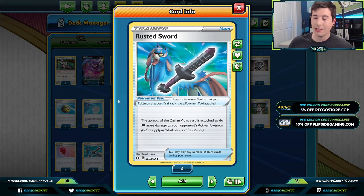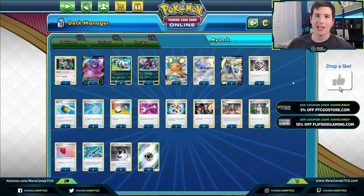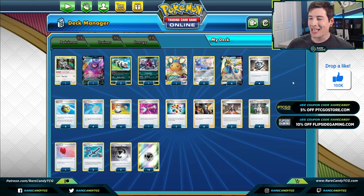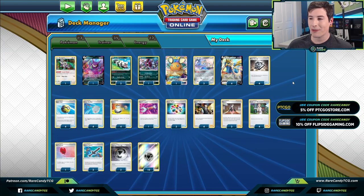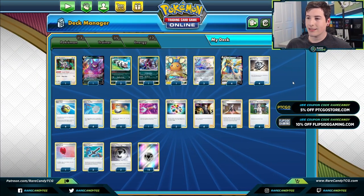Before we get any deeper into this video, if you can remember, smack that like button to help us beat the YouTube algorithm. If you need any cards to complete this deck or any others, check out our friends at ptcgostore.com — use coupon code Rare Candy at checkout to save money. Our patrons also have an exclusive discount code for even bigger savings.